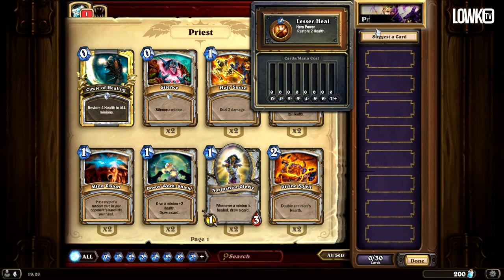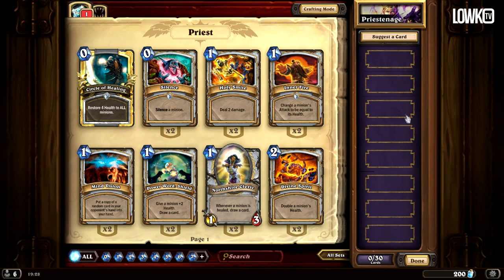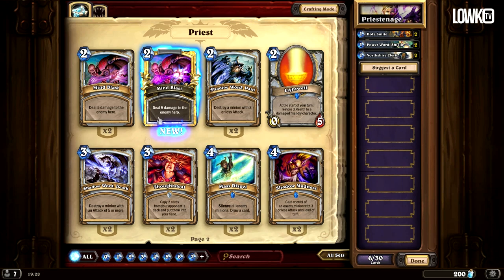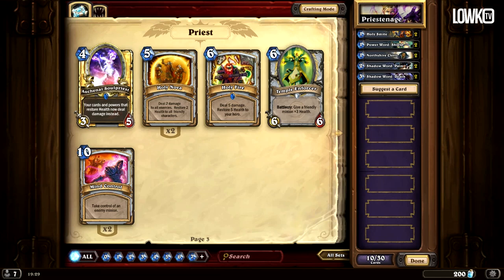Okay so here we are in Hearthstone — let's call it Priestnage because that sounds awesome — and let's actually pick the cards. For the Priest cards we're going to go Holy Smite, Power Word Shield, Northshire Cleric obviously, and from this page we pick Shadow Word Pain, Shadow Word Death, and Holy Nova twice.